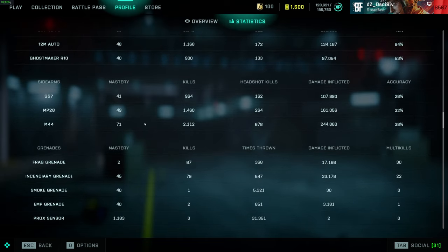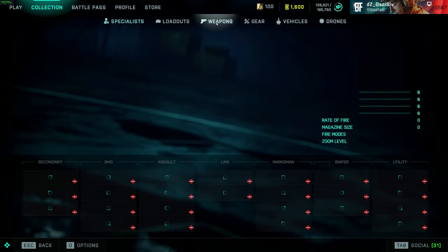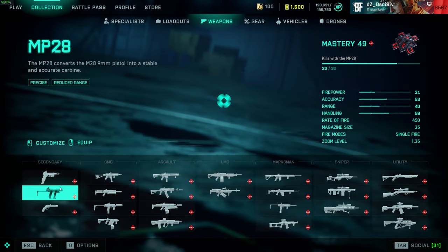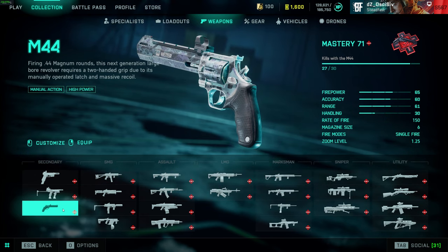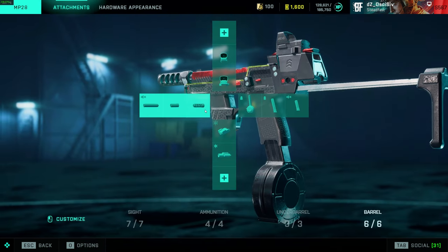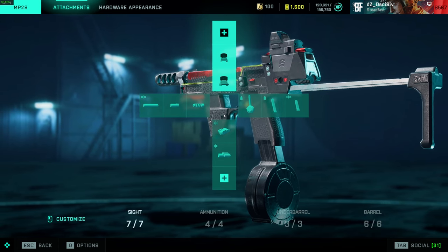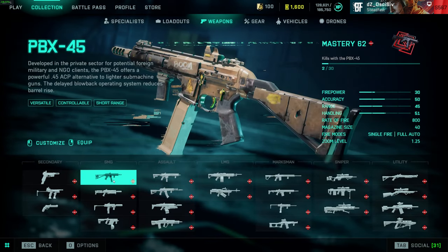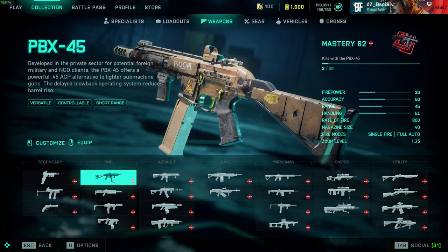Going into the weapon attachments first — for pistols I only run the magnum. The only time I don't run the magnum is with the sniper, where I'll run the MP28. For that I just have the champion muzzle break, the drum mag, and the laser — that's really it. For SMGs, I'm not going to cover the PBX; it is the only one I'll run the champion muzzle break on.